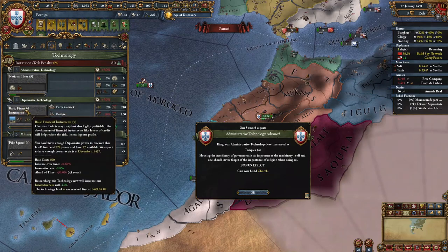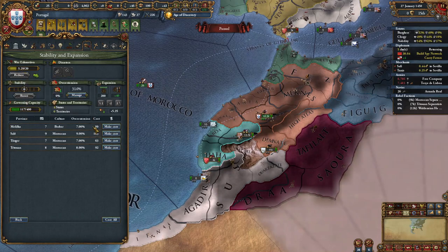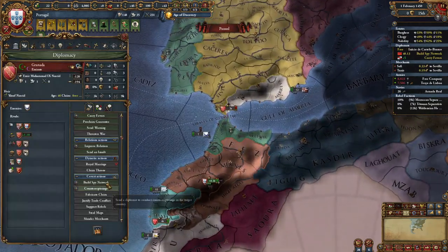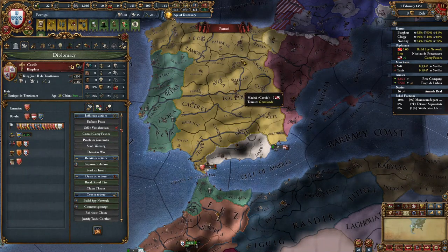I've already taken Diplo tech 4. We're going to core these provinces, but not before we let war exhaustion come down because they're going to become cheaper. Now we do have more claims on Morocco but we have a truce with them, so we're going to start building a spy network on Granada. We're going to keep currying more favors with Castile and ally whoever Castile is allied to, unless it's England.